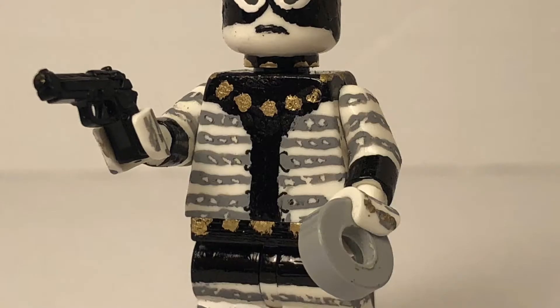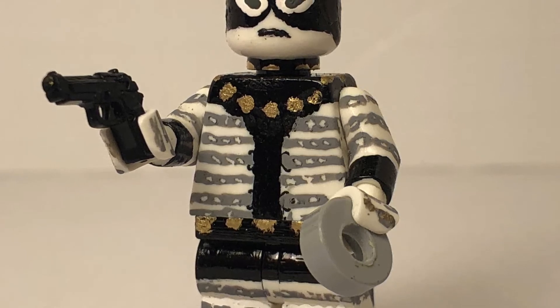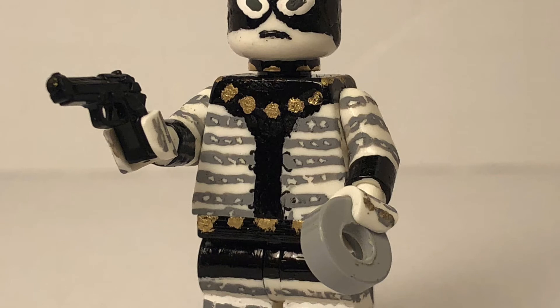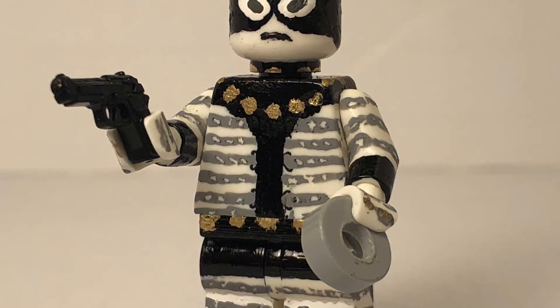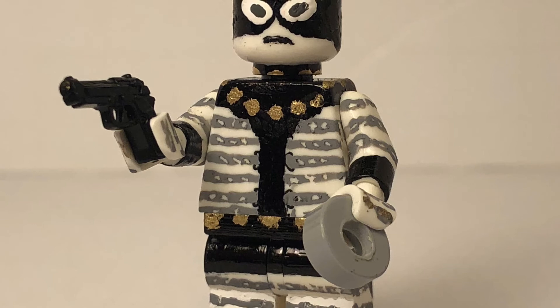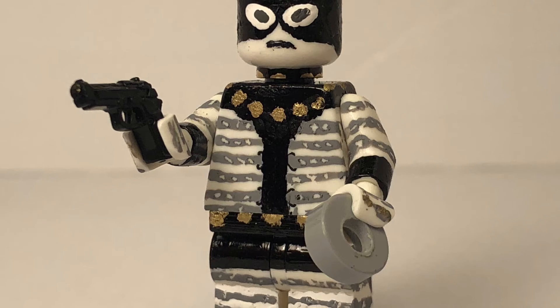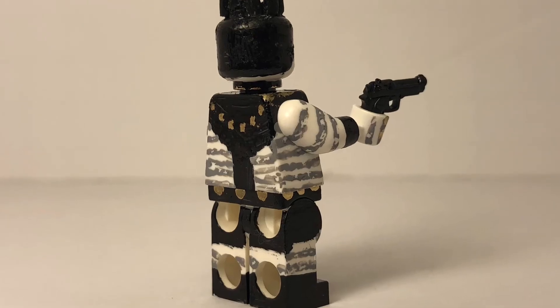Moving on to his torso, it was just a white torso that I painted on the black details and the gray going around and the lines going across him. I gave him a gun and a disc because there's one part in the manga where he uses a gun, and also his stand ability is taking people's memory and stand discs. I also got the gold detail on there.